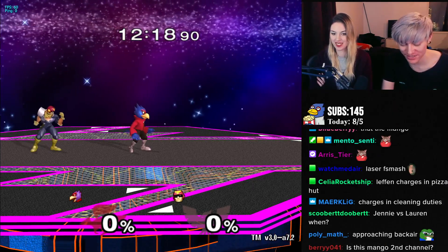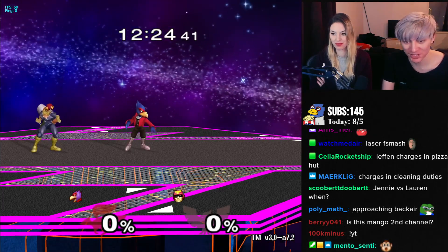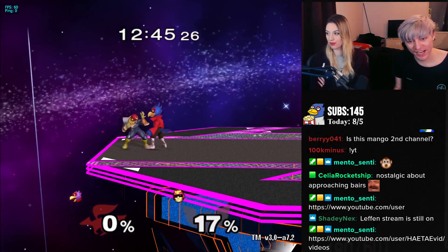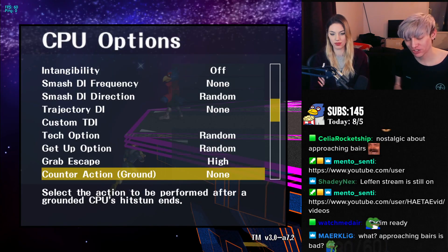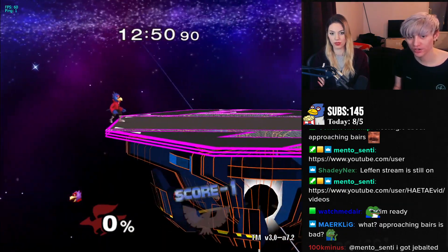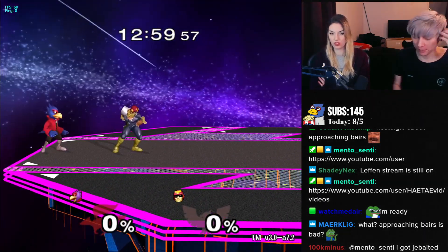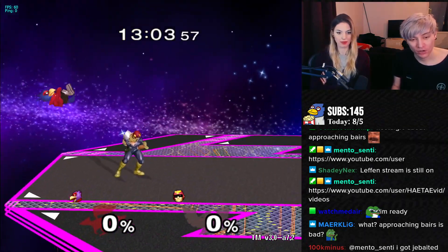Edge guarding is pretty complicated for most characters in Melee, and there's going to be a lot of different situations. It basically refers to any single time where the opponent is off stage. It's important to realize that edge guarding kind of refers to when they're on the edge — in Ultimate people call this ledge trapping — but we're going to focus on preventing them from even getting to the edge, like grabbing the edge or landing on stage at all.